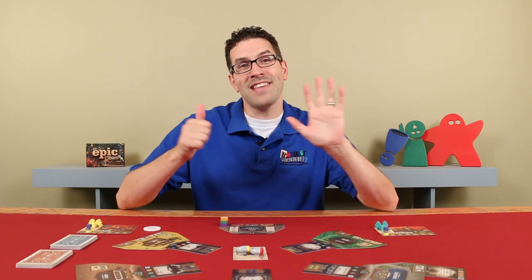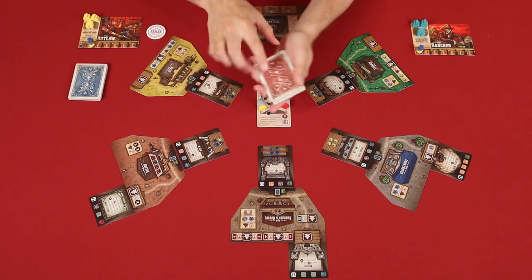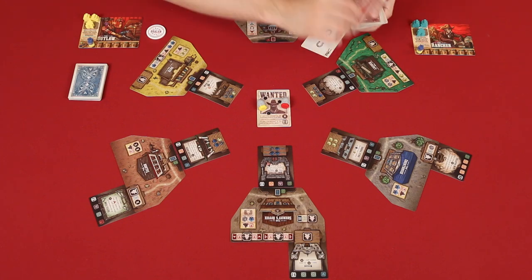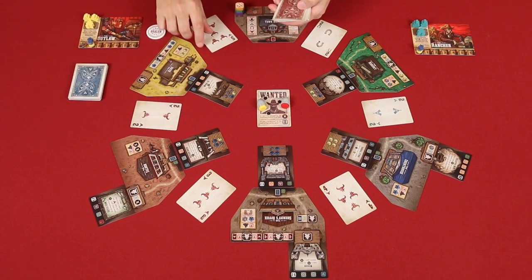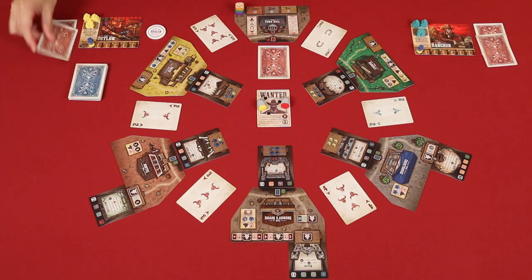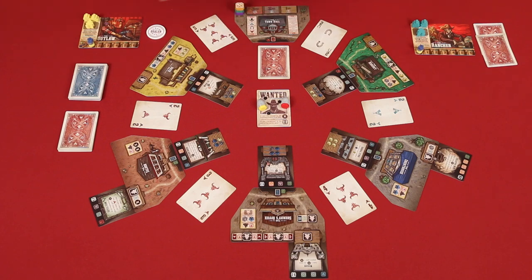The game is played over exactly six rounds that are divided into four phases each, starting with the shuffle and deal phase. The player with the dealer token begins this phase by gathering all of the poker cards, including any that were used in the previous round, and shuffles them together. Then, starting at the town hall and going clockwise, one is dealt face up between each of these locations, with a final one placed here known as the rival's card. Finally, two more are dealt face down to each of the players. Players will then examine these privately, choosing one to keep, and the other they'll place face down into a common discard pile.